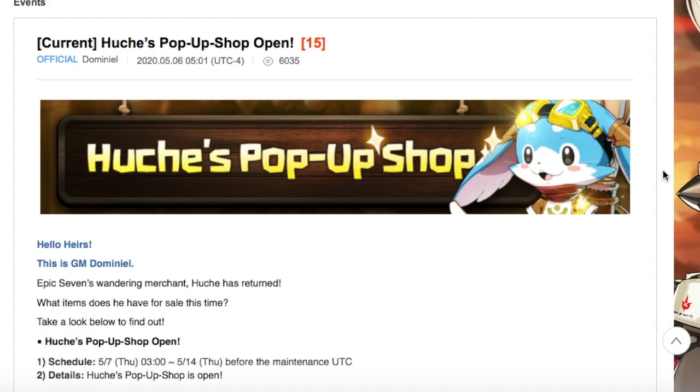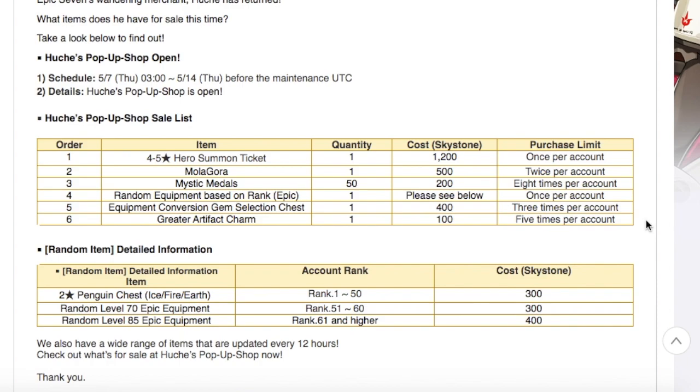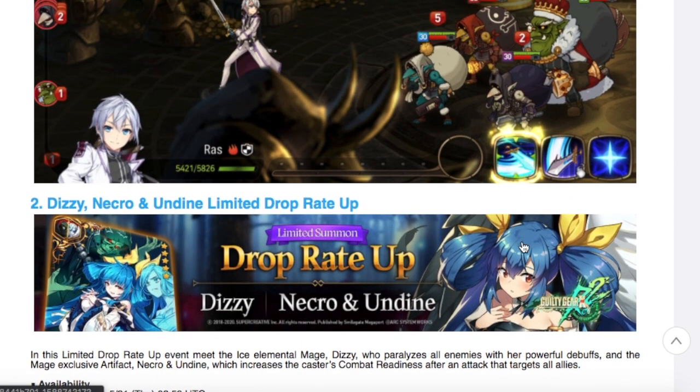We also got Huche's pop-up shop — Huche's scam shop is open, going from Thursday 5/7 all the way to 5/14. He has the same stuff every time. I would say maybe the mystic medals are worth it, and the Mulgora for sure — everything else you can probably pass. We have Specter Tenebria right now, so you have a couple more days to pull on her. If you're going to wait for ML Haste that's coming up, I'd suggest you get these mystic medals. This is the only other way to obtain mystic medals aside from hunts, guild wars, and buying from packs — so I think it's definitely worth it.